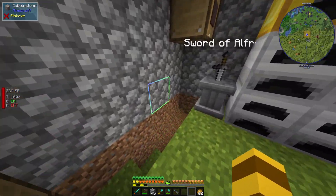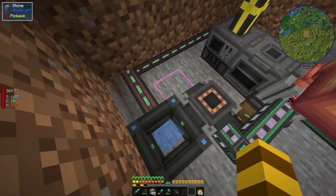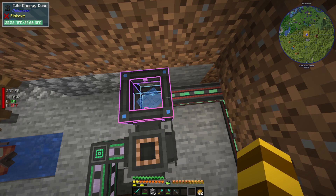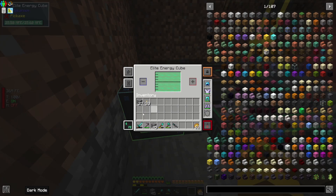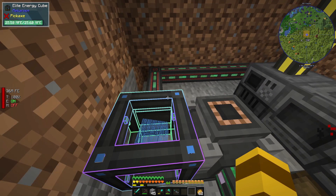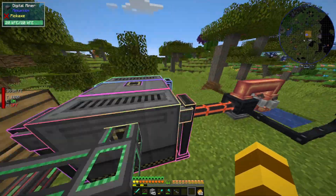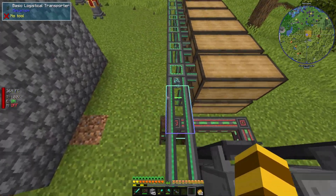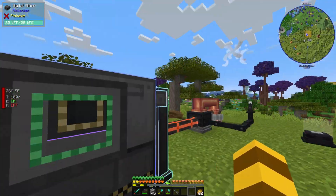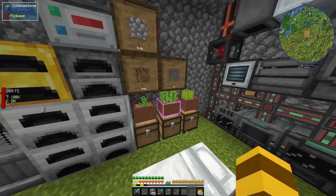Quick update: I upgraded the energy cube from advanced to elite. The reason is the advanced one can only output around 6-point-something k, which is basically only enough for the basic cables. This elite one can output the 25k that these advanced cables can carry. And the reason I needed that is because the digital miner is using 20k, which is more than 6.4k. So now that I've upgraded the cube, the power is getting a constant supply — it's not going up and down anymore. As you can see there goes a diamond and there goes the next one — it's going decently quick now.